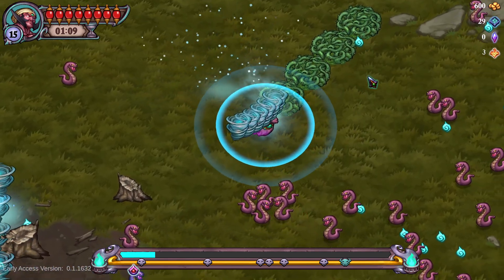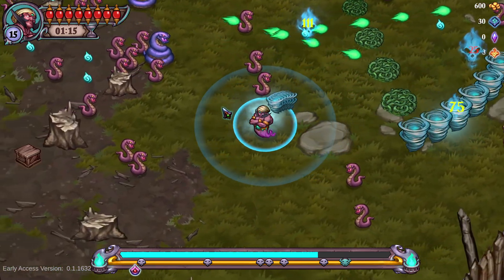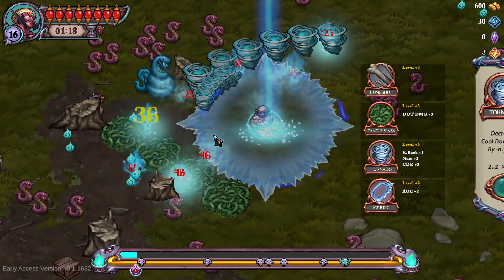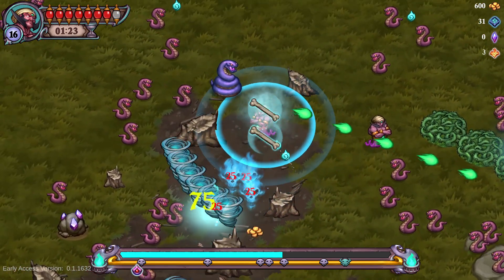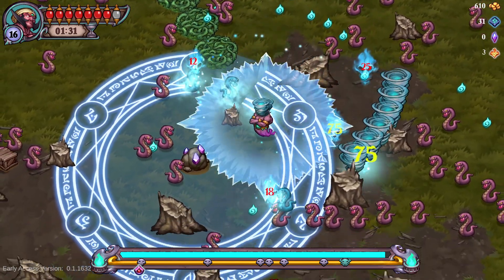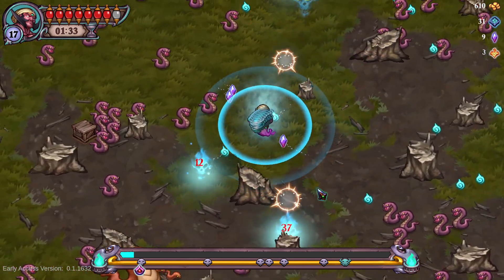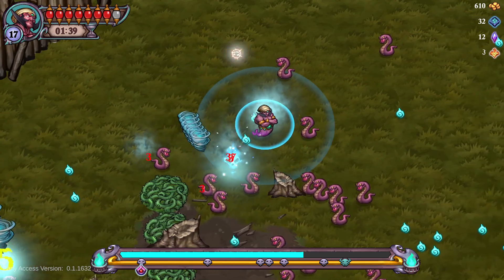Let's get some more AOE on this, get our protection status going. New enemy for this map — we have snakes that are turrets. Turret snakes? I don't even know how to call them. He got me — that's fine, get frozen. Got into the vine. Let's see how many purple crystals we get from a hardcore purple crystal. We got 12 — that will go through a multiplier at the end, so that's actually substantial. And we're at our first mini-boss already.